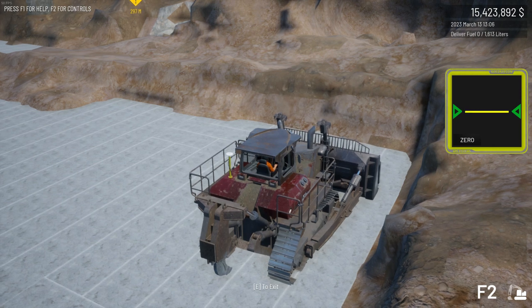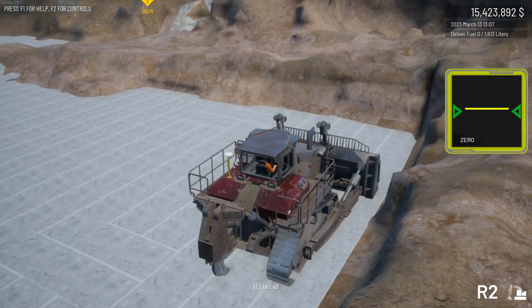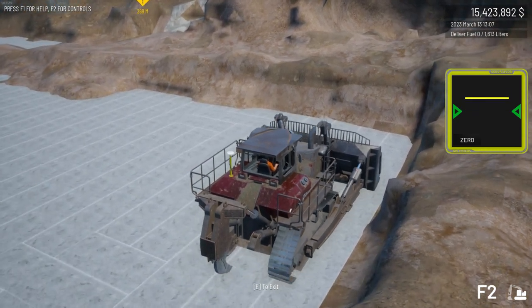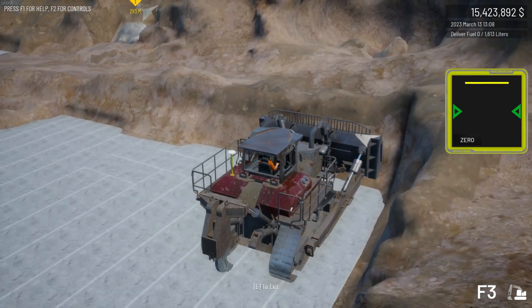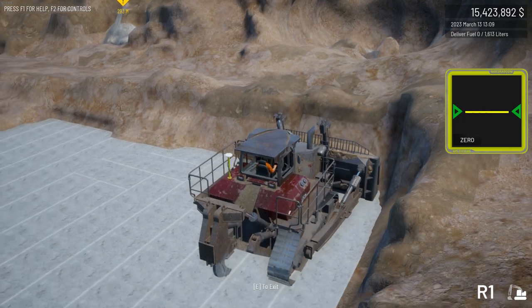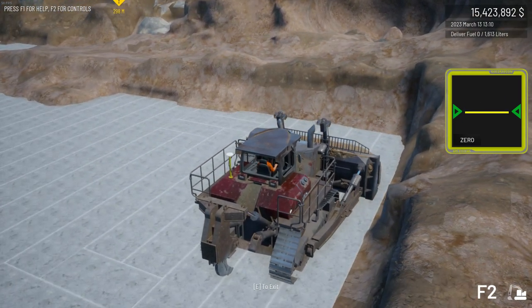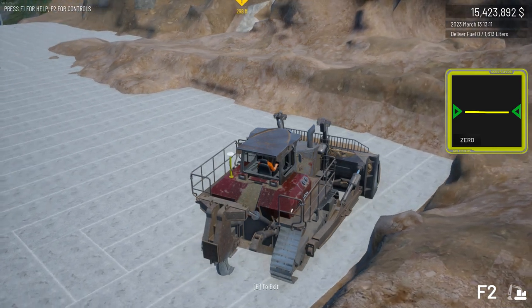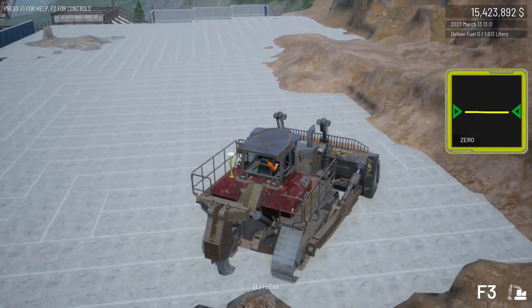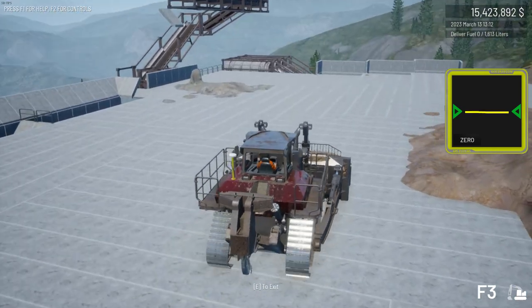I've got my blade set to the standard setting that it comes with when you start up a game. I'm going to raise it to full height, go into the wall, then lower it as I'm backing out until I lift those front wheels up. As you turn you can see the slow turning speed — just lifting the blade slightly, and that will pick up. You don't want to lift the blade too far because you lose all your stuff off the end.